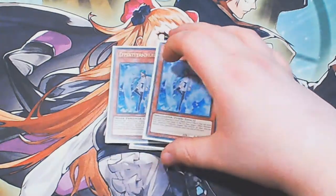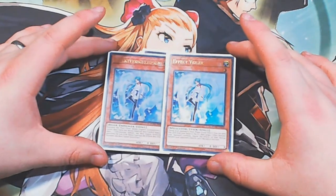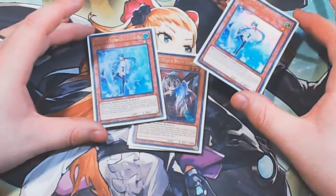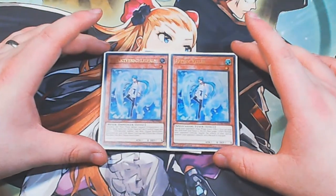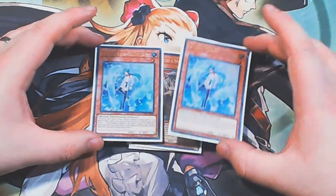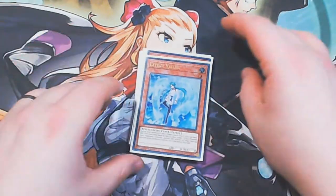We have two copies of Effect Veiler. As I've just said, you could definitely play the third instead of a copy of Ogre. Two has worked okay for me. The fact that it is not once per turn is a reason you might consider playing more copies, but also the fact that it can only go during your opponent's turn is a bit of a drawback. You can play these ratios how you want — this is just a build that's worked well for me in testing so far.